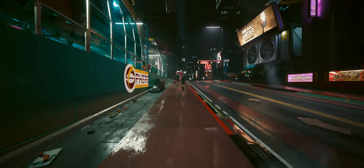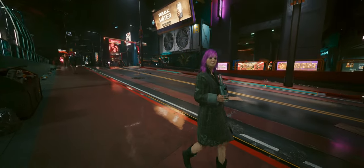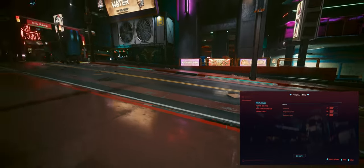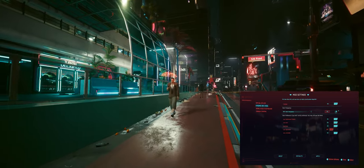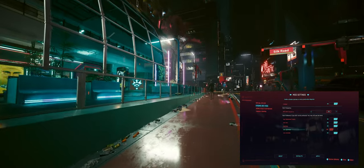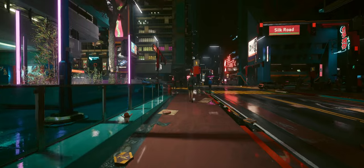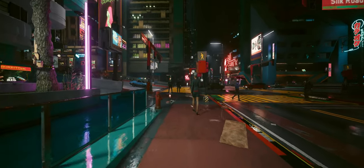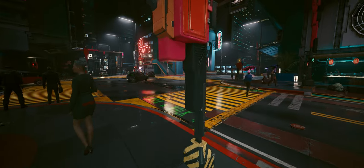Next up is Dynamic NPC Items, which livens up Night City by giving NPCs everyday items like cell phones, tablets, and even umbrellas when it rains — and for some reason, not always when it's raining, they still have the umbrellas. Maybe they just think it's going to rain, as it is Night City. Finally the citizens have figured out what to do with their hands. This mod adds a new layer of realism and immersion, making the world feel more alive and bustling. You'll see NPCs chatting on their phones or sipping on drinks.